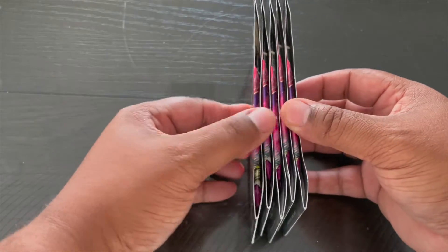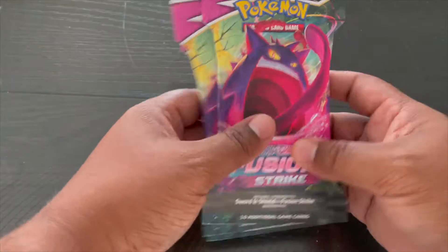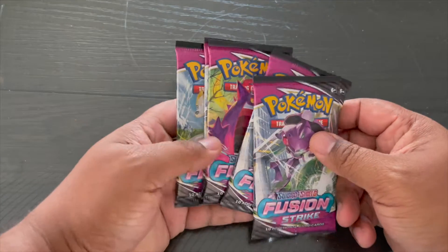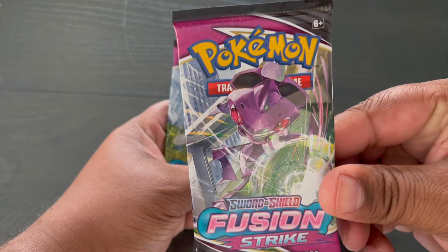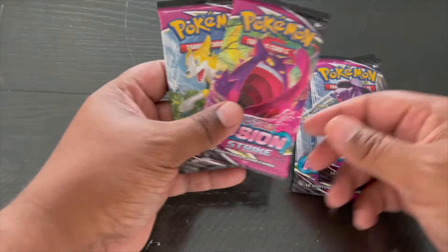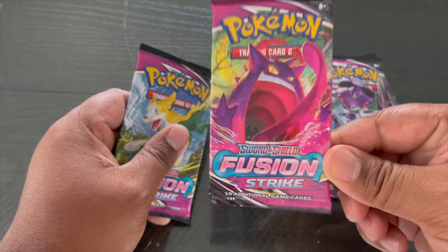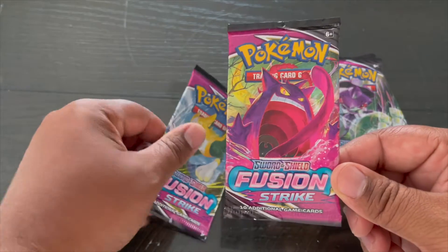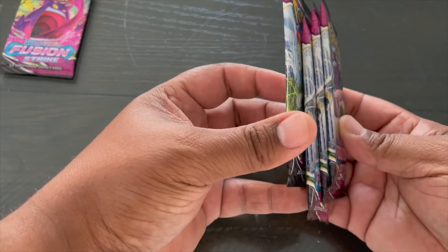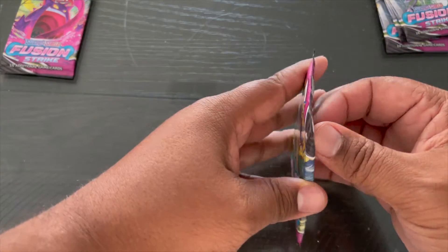What I'll do is take all the cardboard off, save you the trouble with that, and then get to the packs. Alright, so here's the packs. As far as superstition goes, the box cover was a Gengar, and this pack cover is also a Gengar, so I'll kind of think of that as a sign and put this one off to the side. We'll open that last. I'll open these four first.